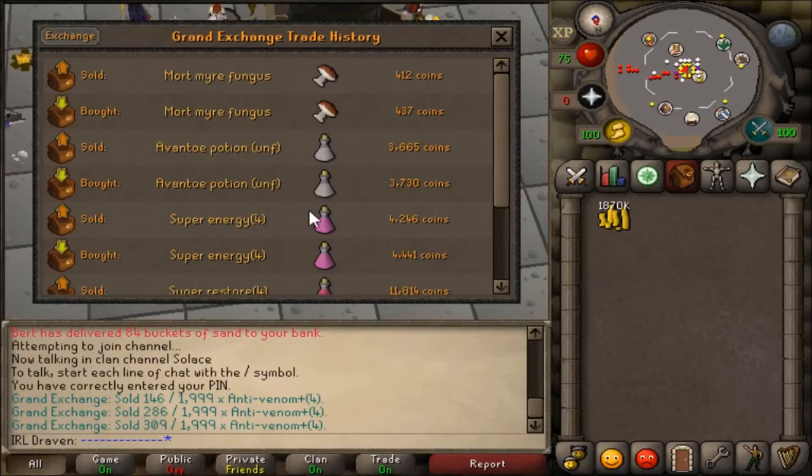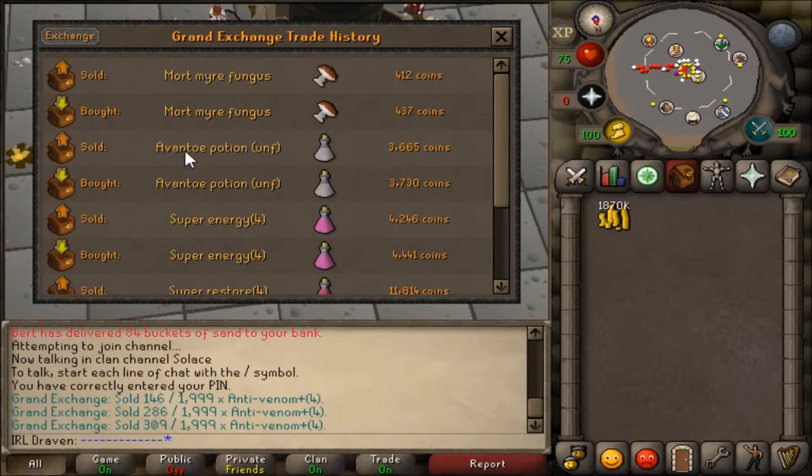Go into the GE history to see the margin for each ingredient. Take the four-dose high price — 44,441 — divide by four and multiply by three to get the three-dose value, since that's what you make from the fungus and the avantoe potion. Then subtract the mort myre fungus at its low price (412) and the avantoe at its low price (3,665).